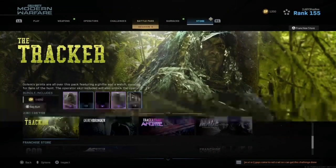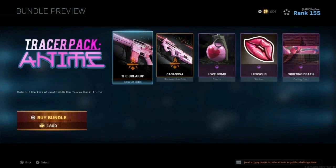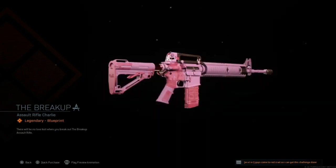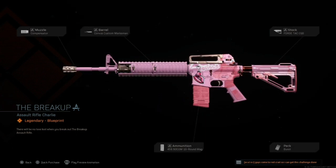Hey everybody, it's your girl KB here back with another video. I'm going to show you guys how to get those colorful bullets that you see in the game. This right here is a tracer pack and it will shoot the pink bullets. It's called anime. This is the only way that you'll be able to get those colorful bullets.